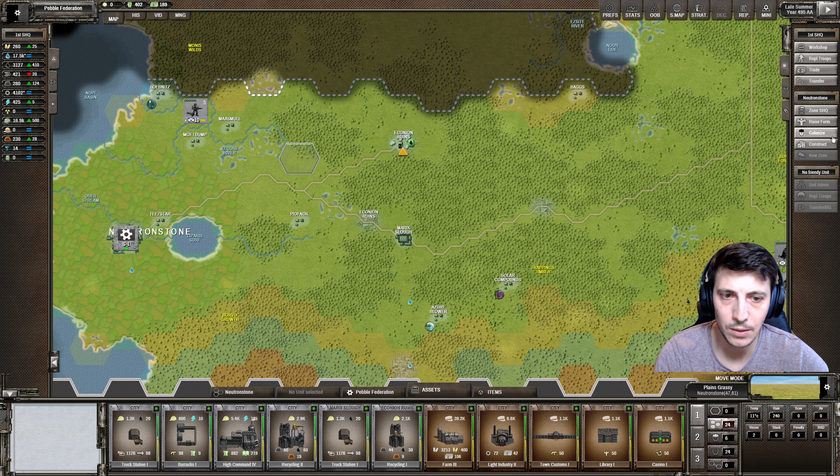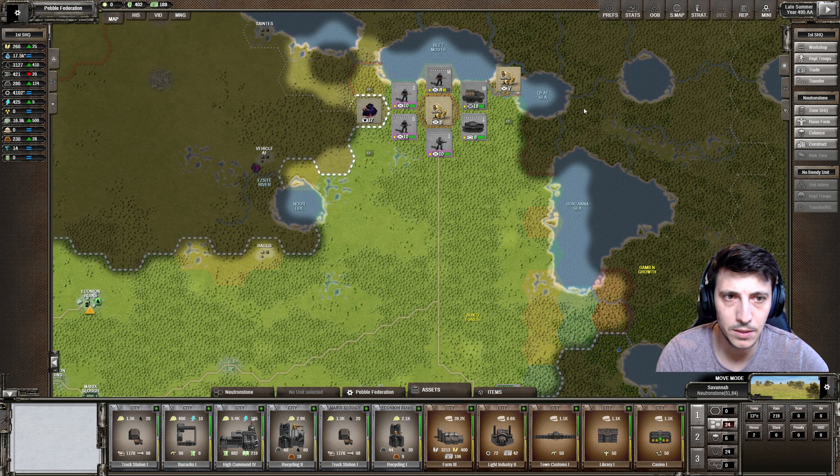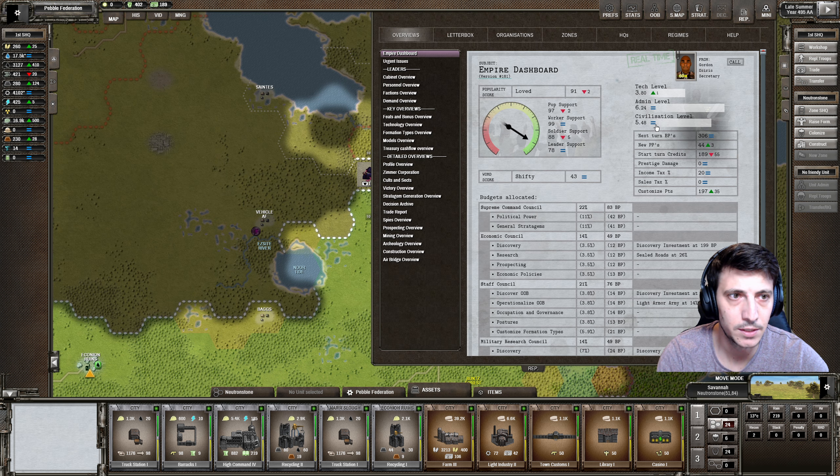We could consider getting a little bit more food to construct something out here, but I think we're fine for right now. Let's take a look at our reports and our models - the organizations. We can see that we're researching the new artillery model here. Military research is focusing on the high-speed machine gun. You guys are looking at the light armor army. Staff council overview is looking at sealed roads on the economic council.